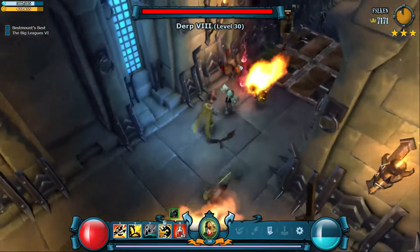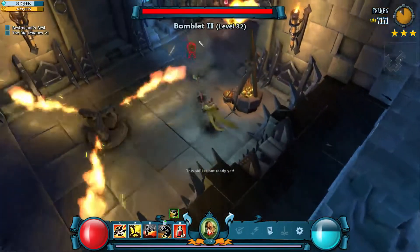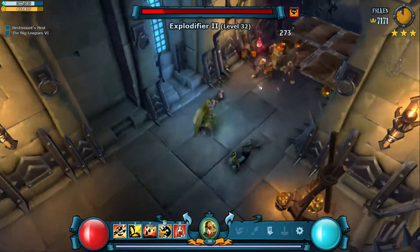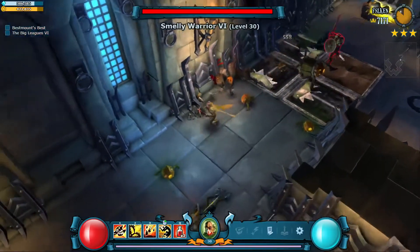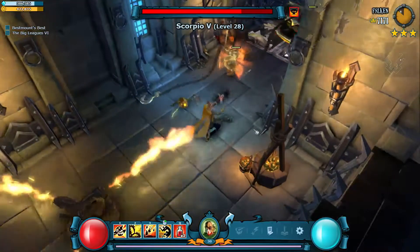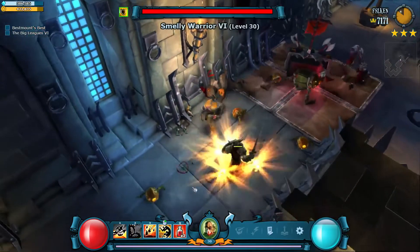All right, back to the castle — we had a mega mutton there. Mega muttons I think are just a little bit on the weak side at this level. They just don't scale enough at level 30 because I'm able to one-shot headshot them quite often. I've taken them all out of my castle personally because I think there are just better groups.